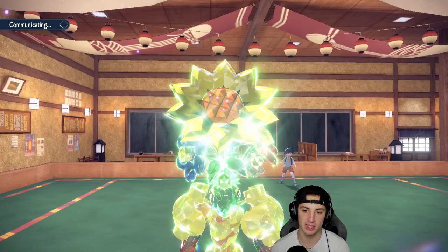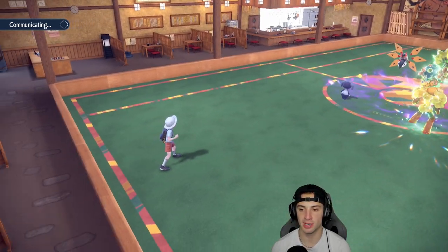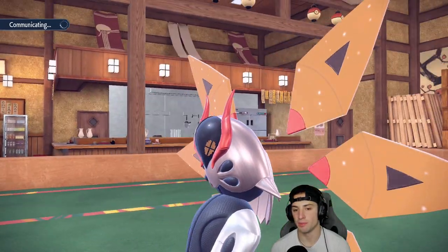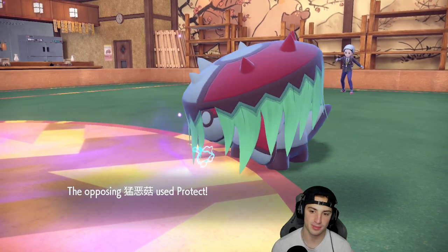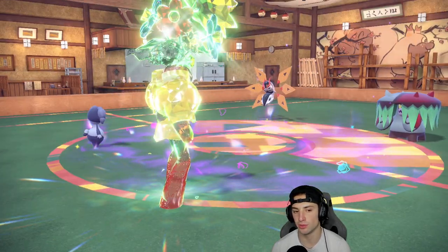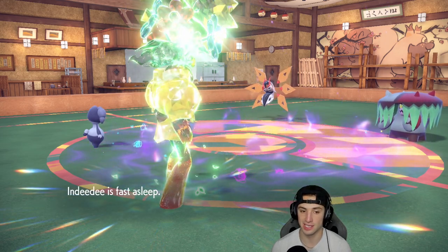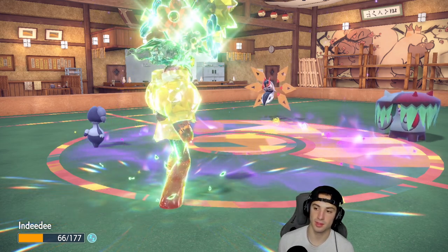Indeedee has only been asleep for one turn — it has a chance to wake up, but I'm not playing off that. I kind of just want to get rid of Iron Moth. That thing poses a way bigger threat than Brute Bonnet — Iron Moth can be super effective onto Armarouge and onto Earthworm later on. They end up double protecting, reading what we want to do — that's actually fine because it gives an extra turn for Indeedee to wake up.